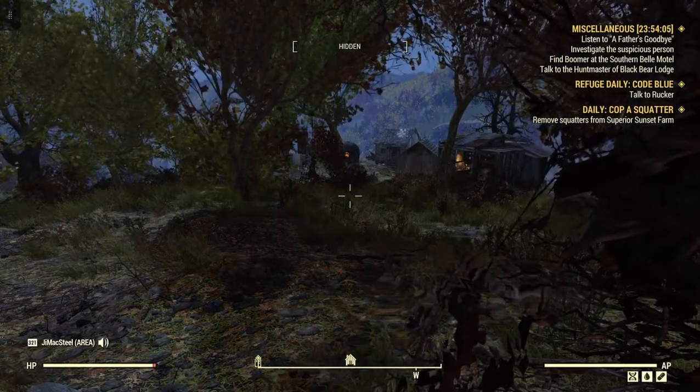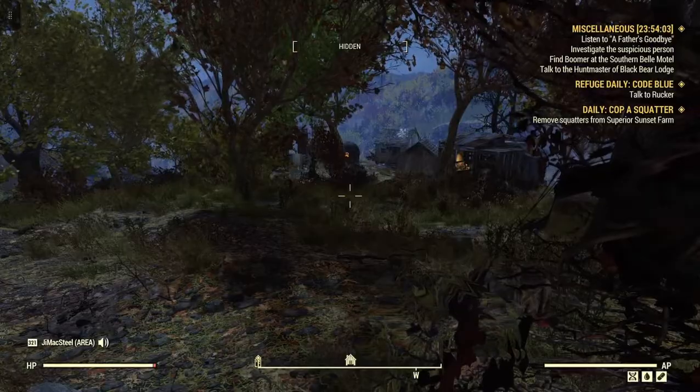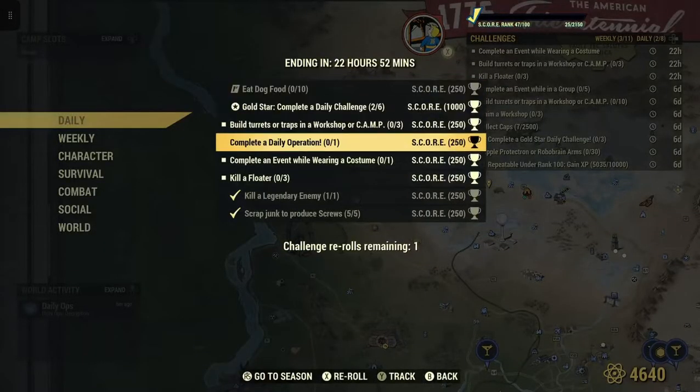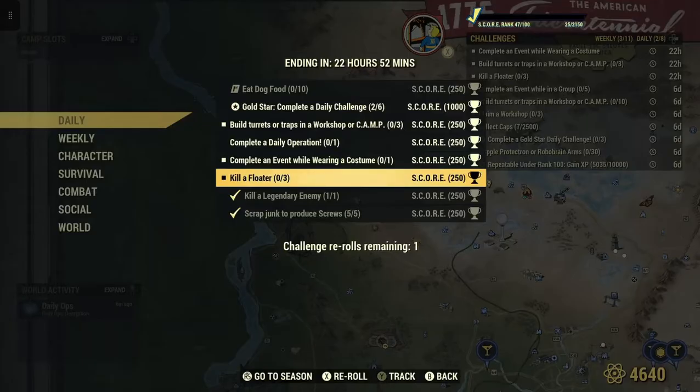Welcome to Fallout 76, this is Jim. What's going on here — daily challenge: Kill a Floater 3, worth 250 score.